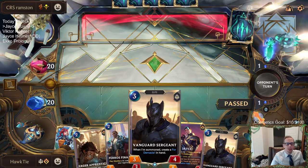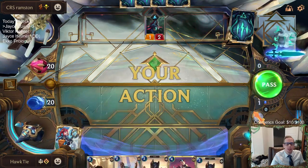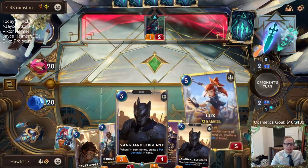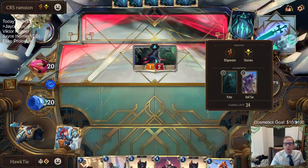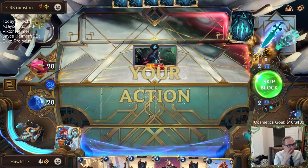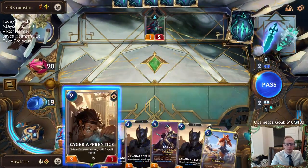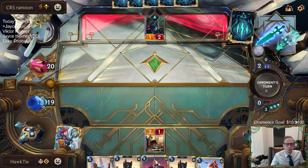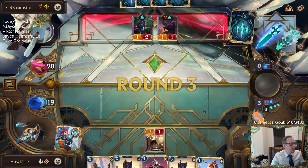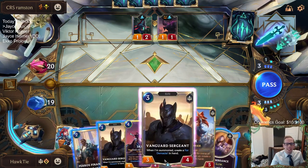I was thinking about mulliganing the Vanguard Sergeant also - maybe I should, because I kind of want to play Eager Prentice on two, Financier on three. The only thing with that is if they play, on round three, the three-mana three-three Predict, maybe we want the Vanguard Sergeant to match up against that. The AI emoting all the time feels kind of creepy in the labs - yeah, that is pretty weird.